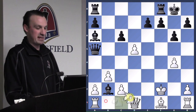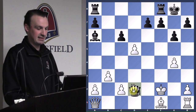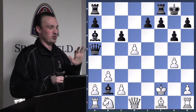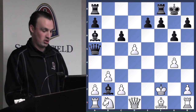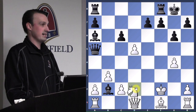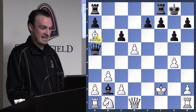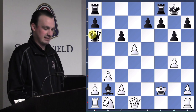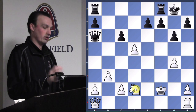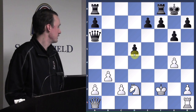If he plays knight to d2 he's in a lot of trouble as well — bishop takes, queen takes, then queen takes knight check. So we really want to play our knight on d2 badly, but we can't. Then bishop takes a6 — he took something I want to take back — and now we can play knight to d2. He can't take the knight back, so we only lose an exchange. He's still technically in the game, and I take the pawn.